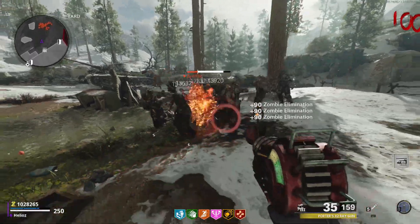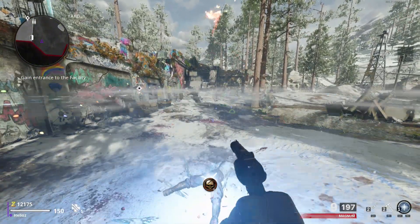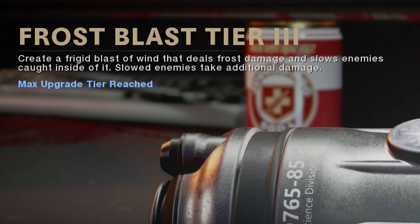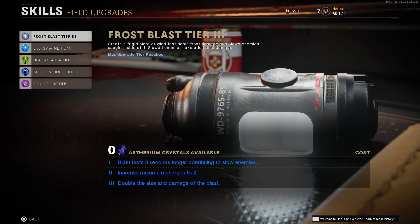The first one we're going to go over is Frost Blast. Frost Blast is a field upgrade that activates a small burst of frost energy that stuns zombies and slows them down. The description says it creates a frigid blast of wind that deals frost damage and slows enemies caught inside of it — slowed enemies take additional damage. The tier one upgrade states the blast lasts three seconds longer, continuing to slow enemies.